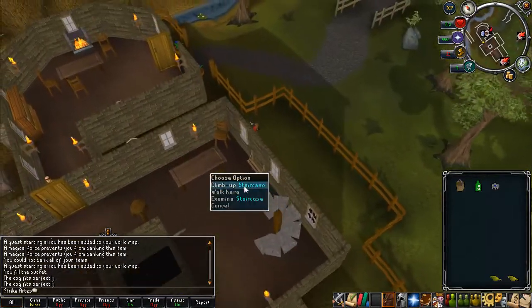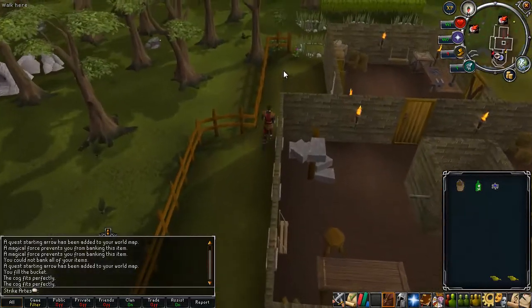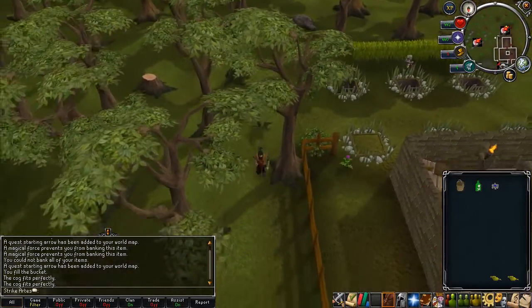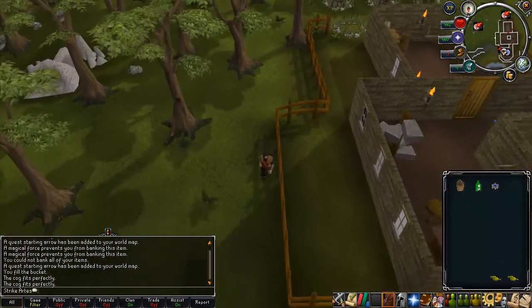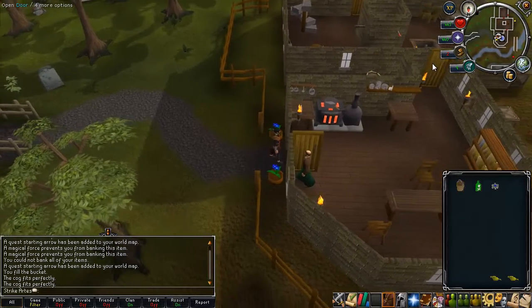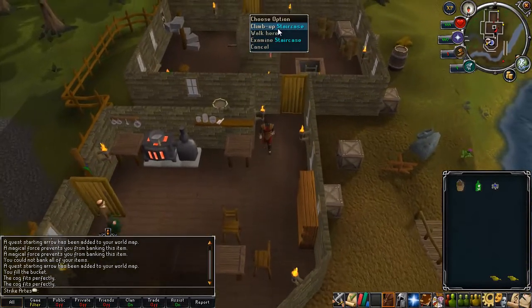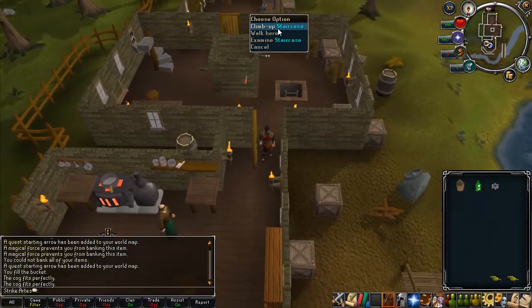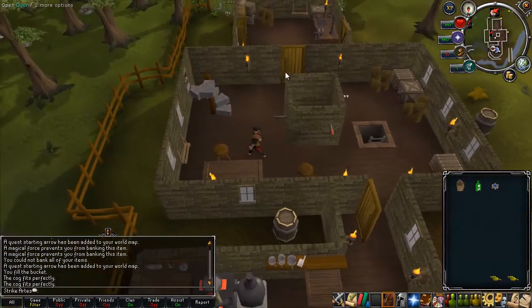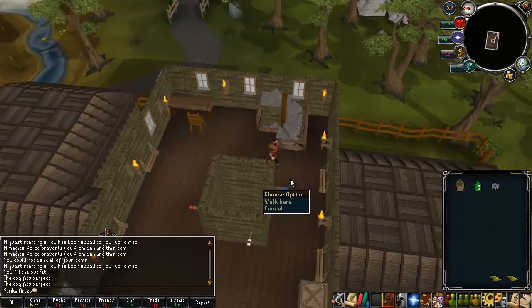Head back inside the clock tower and go up the stairs. Use the blue cog on the blue spindle.